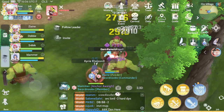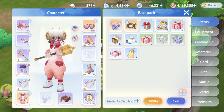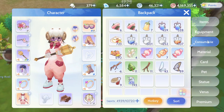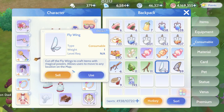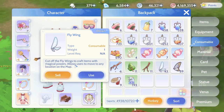Hello and welcome to Zelene's channel. In this video I will talk about the Fly Wing and the Butterfly Wing. If you go into your inventory and click on consumable, you will see there are two kinds of wings. The Fly Wing is something that can teleport you to a random location on the map.